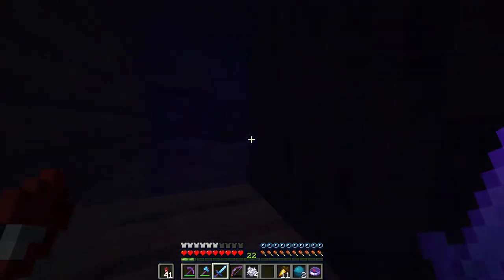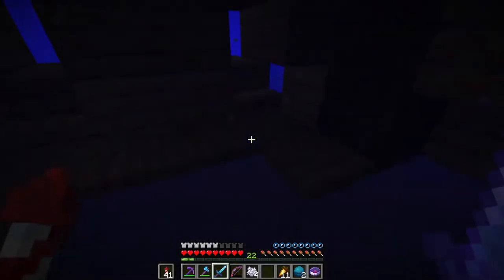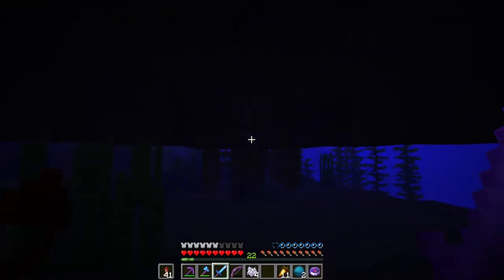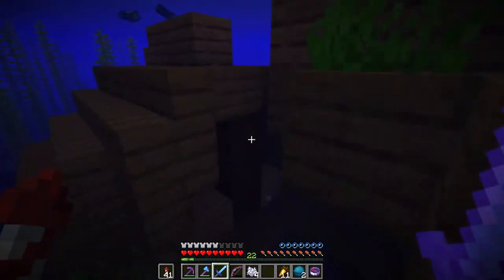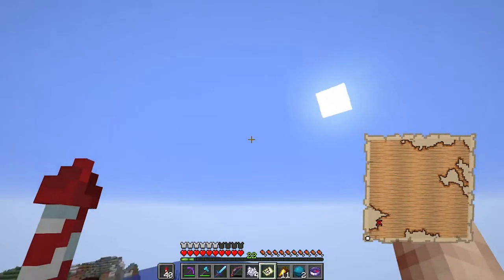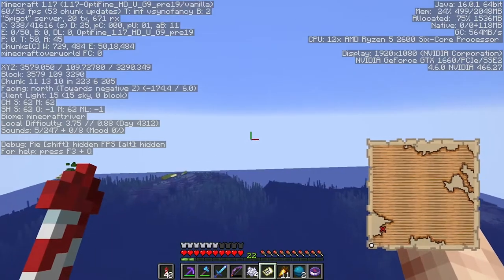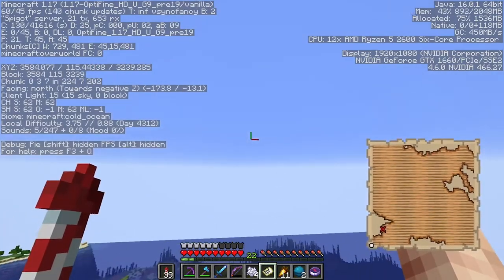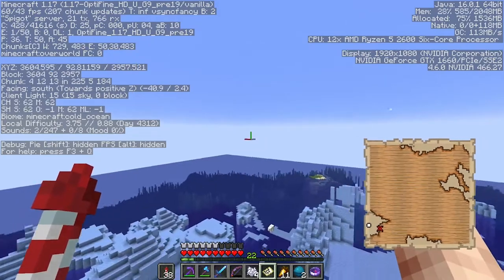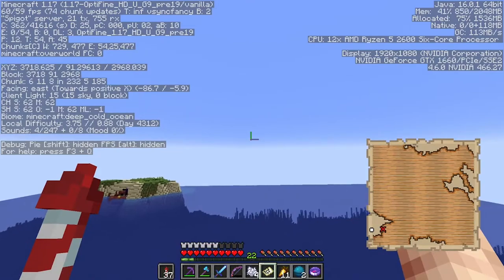You wouldn't believe it - after flying around for so long I have finally found a chest. Look how many mossy blocks are in it - 47! That's actually ridiculous. I've never... there's another chest here too. Can you believe it? That is actually crazy. Let's get this last treasure map and head back to the base because I've been doing this for the past three days and finally managed to find it.